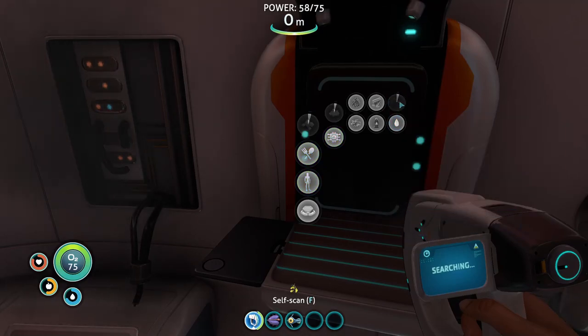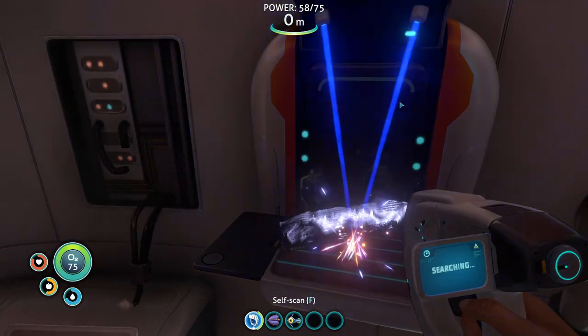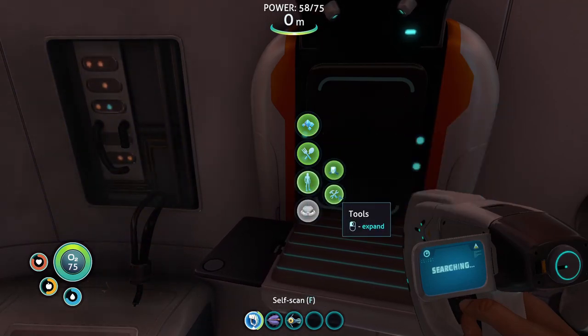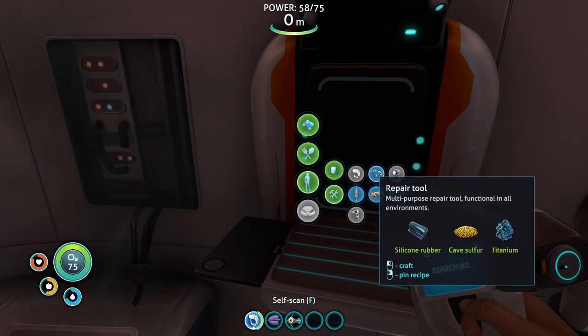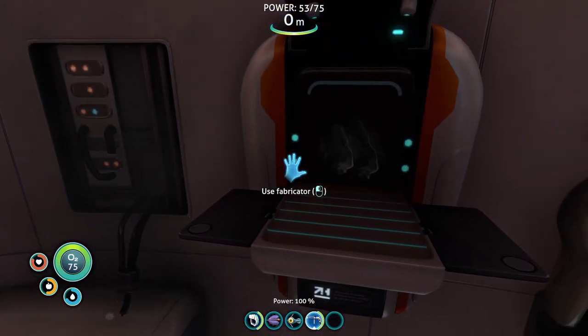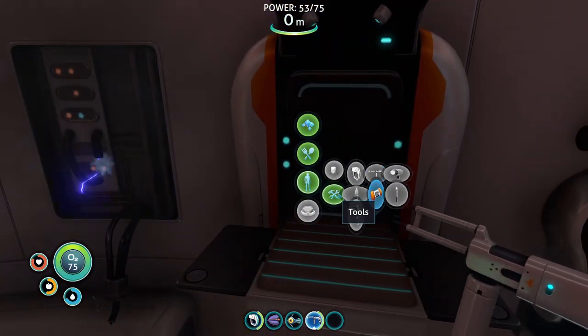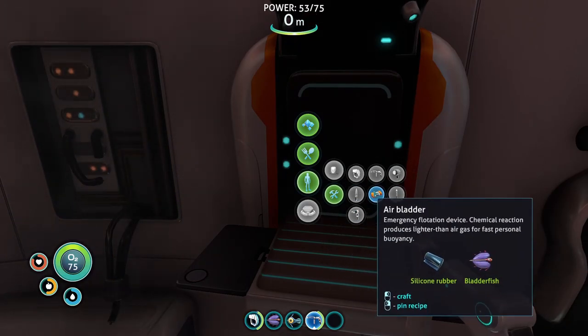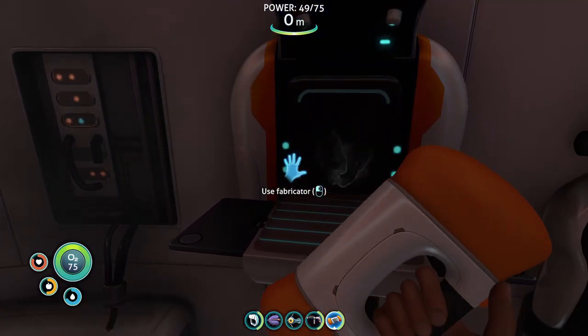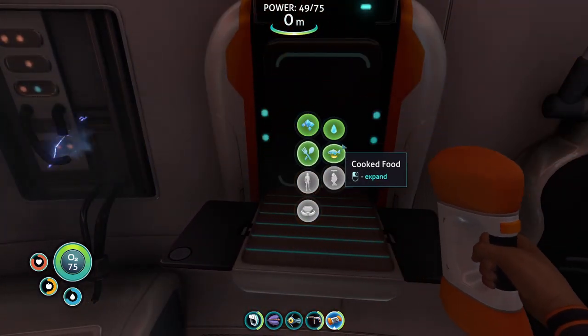So I can make lubricant and silicone rubber. Now with the silicone rubber I can make a repair tool. Any other tools — like the knife. The air bladder might be nice. Emergency floating device, chemical reaction — yes, we're gonna get this, it could help us in the future.